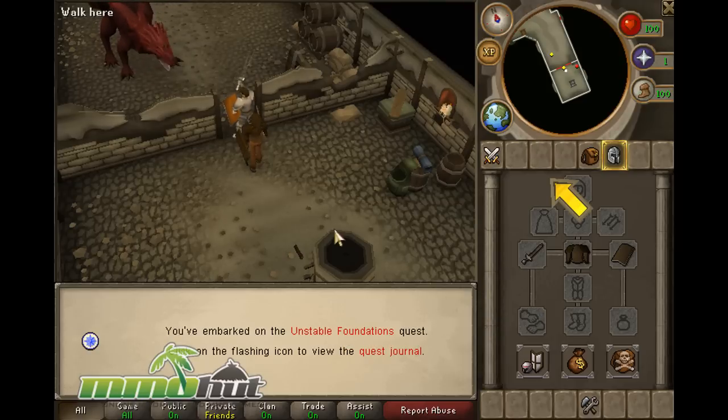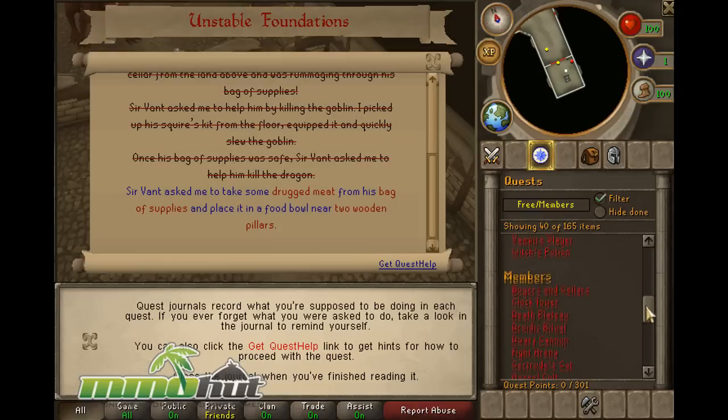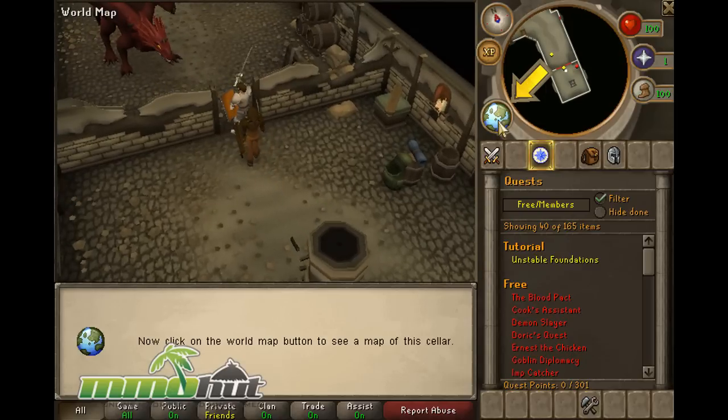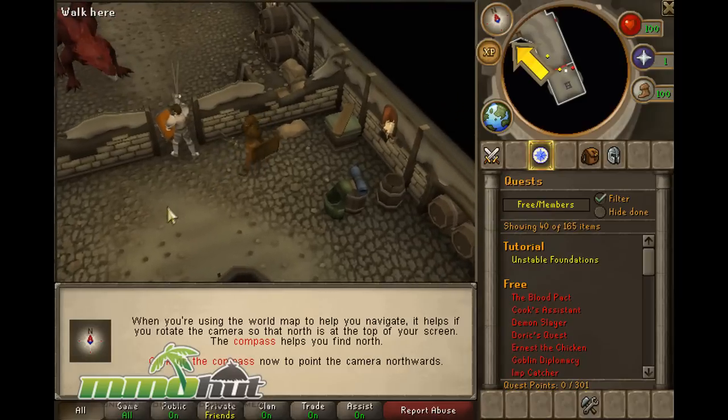I'm on the Unstable Foundations quest. We have a lot of quests available. Let's check out the map — the game has a nice map that shows you exactly where you are and all the game's content. The game's world is pretty big. One real complaint I have: even though it's free to play, if you're a member you get a lot of advantages. Members can access new quests and do a lot of stuff that free players can't.